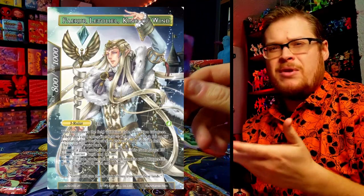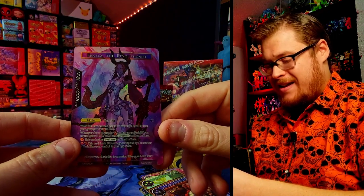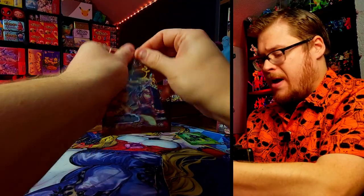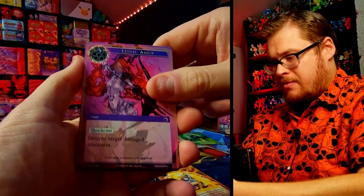Let's flip her around — both sides are so neat looking. Frela is super dope. I only had one J Ruler from my last box — I forget his name, he wasn't very intriguing. So I'm really glad I got Frela because she is freaking awesome. Now the real question is: will we find more than one J Ruler in this box?